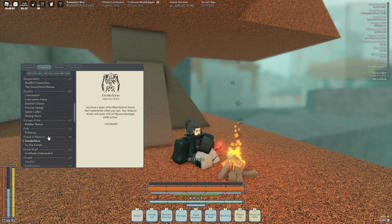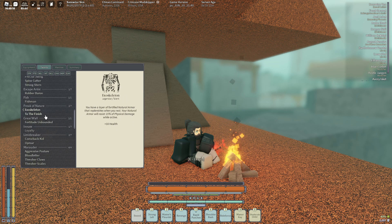Fishman because, you know, when you go in the water you need to heal. Exoskeleton is really useful — this is a really good talent as well, it's really clutch. Having the extra 15% damage reduction and the 10 HP you get from this is really good.